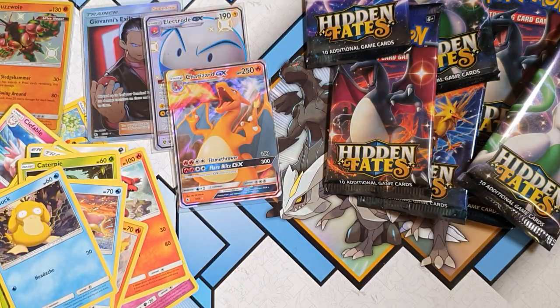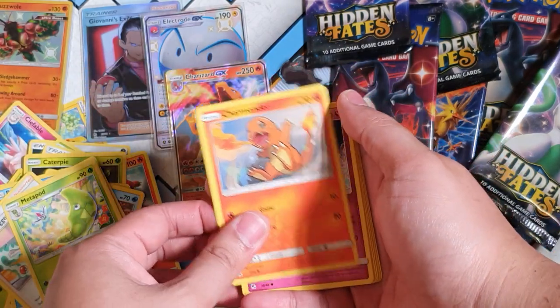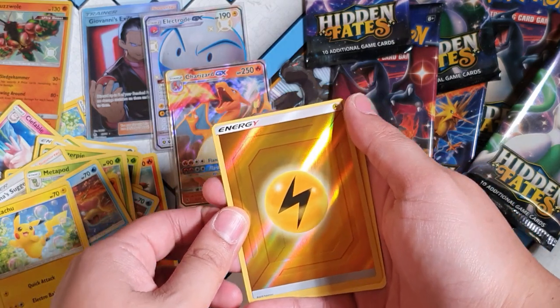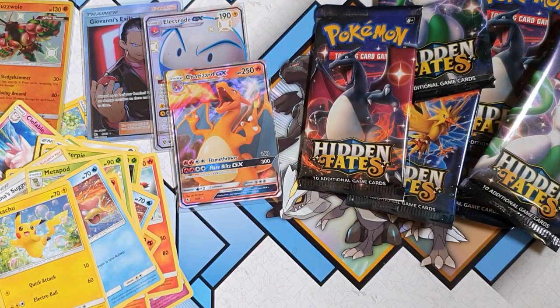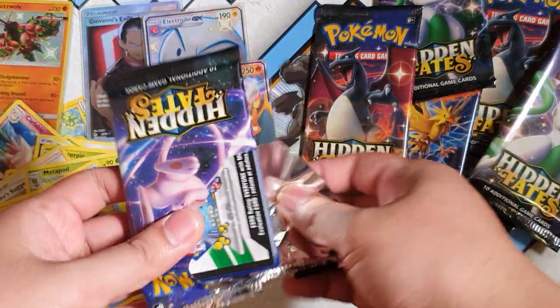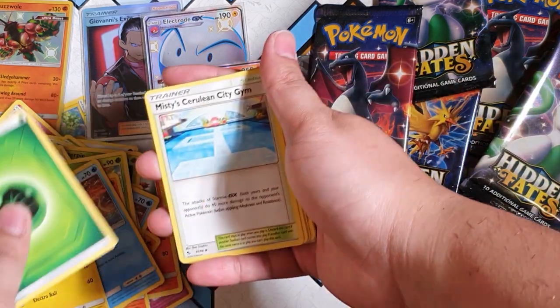Have you guys been watching The Witcher? It's bloody awesome — Geralt of Rivia is so cool. Charmander, Jigglypuff, Slowpoke, Magikarp, Pikachu... oh, a reverse energy cut and a non-holographic Jolteon. Getting tongue-tied — the festive season is getting to me! Let's see what we can pull here. Did we really use all our luck in the first three or four pulls? I hope not.